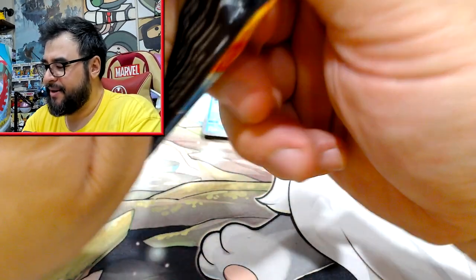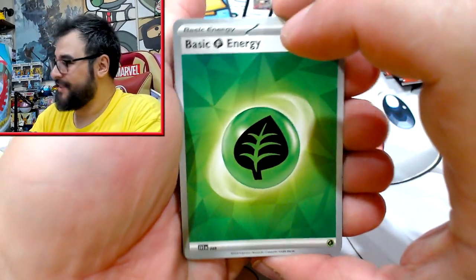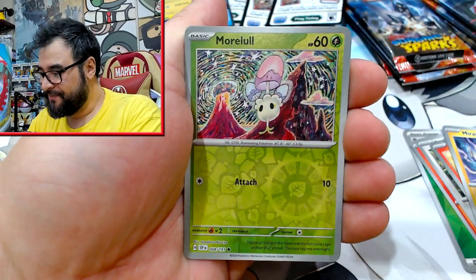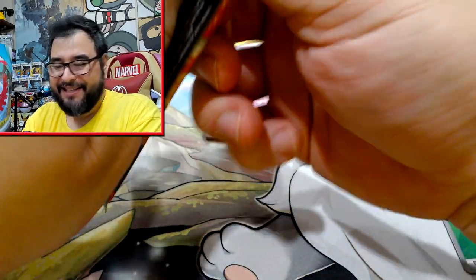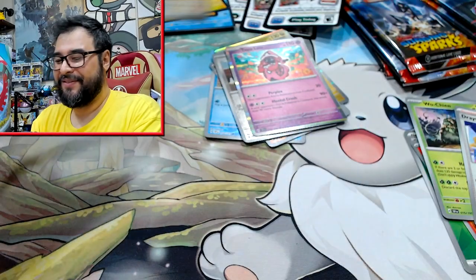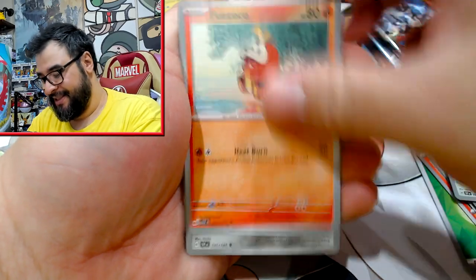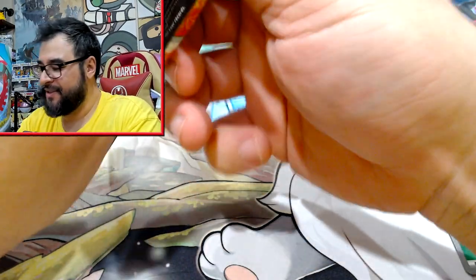I was pretty sure the Terror Crown was in this set, but actually that might be in Prismatic Evolutions — that makes more sense. So I'm going to have to wait on that. Drayton, Bronzor, and Tapalele in the second pack — so yeah, the single check lanes really aren't something you buy expecting a hit, unless you're my friend who always seems to pick the fire every single time.